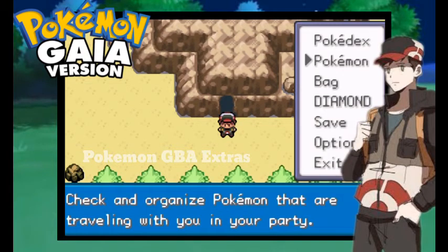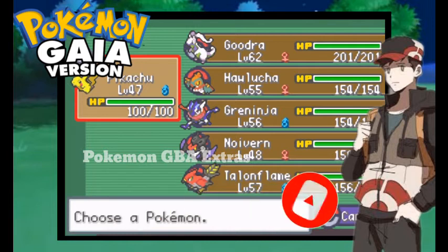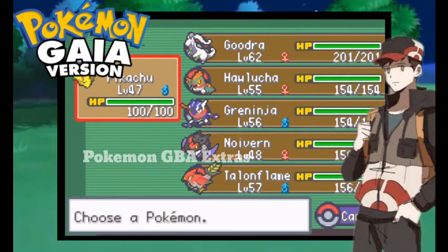Let's look at Ash Ketchum's Kalos Team: Pikachu level 47, Goudra level 62, Halogen level 55, Greninja level 56, Neuburn level 48, and Dallon Flame level 57.